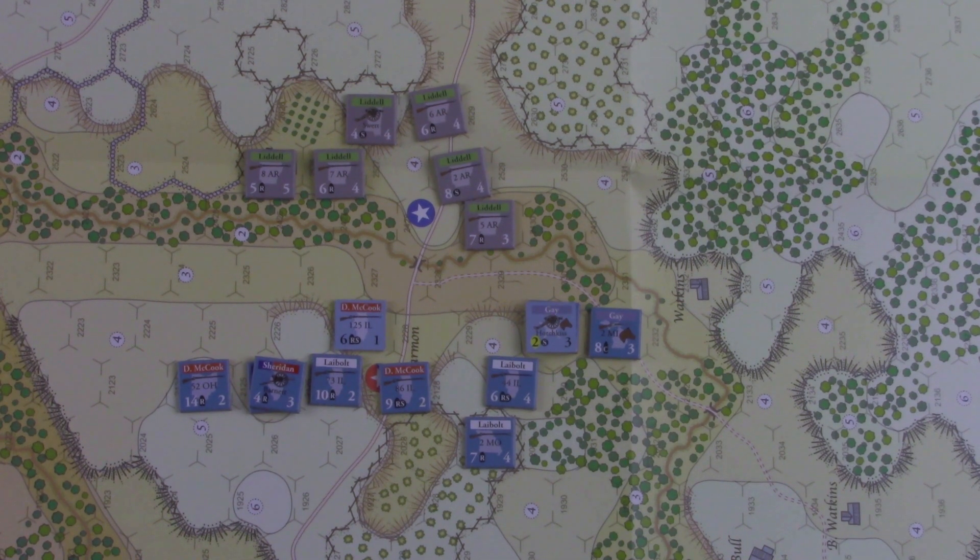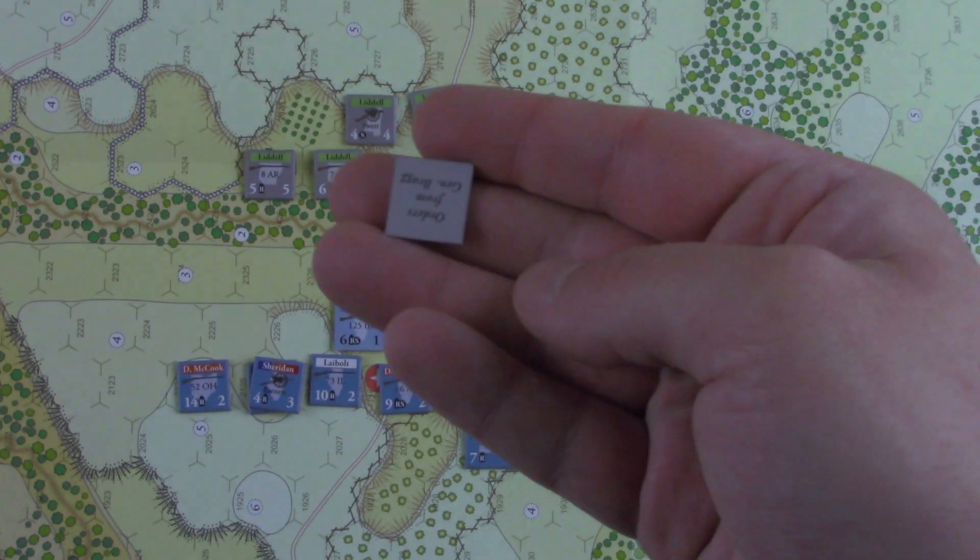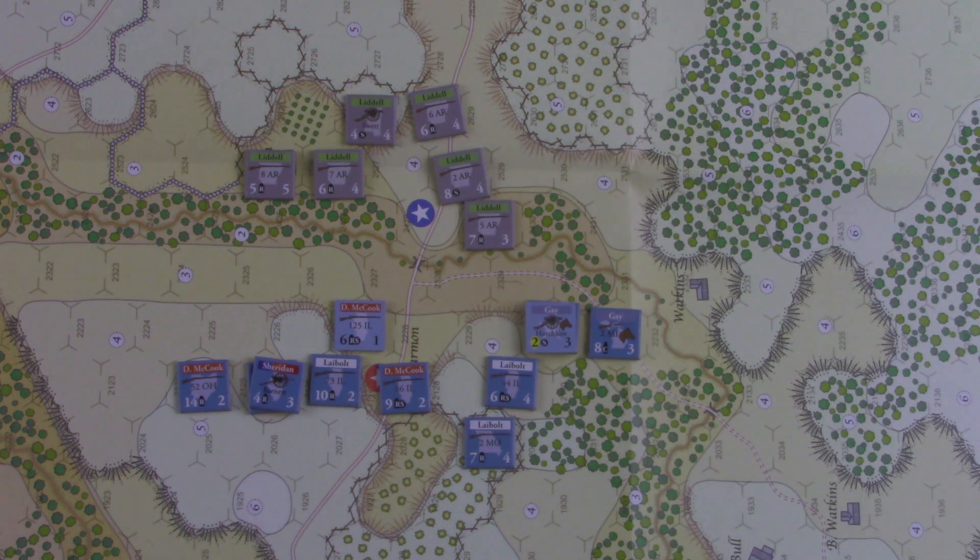There's one last chip — the rebel yellow chip — which we're not going to use, because we don't want to get pulled out of position and create an opening for the Union. So now I am assembling the cup for the final turn, and there's some bookkeeping on the other side. I'm moving the broken units down the track.